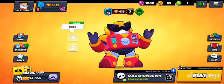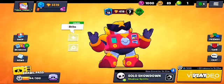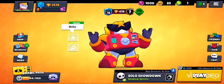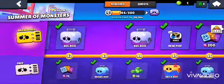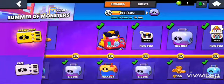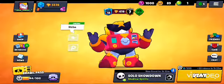Hi everybody, this is Trelos. Today I'm doing a Surge tutorial. If you don't know who Surge is in Brawl Stars, he's the guy I have on right now. It's easiest to get him from the activated Brawl Pass — you get tons of pins, big boxes, and mega boxes. On tier 30 you get Surge, and on tier 70, the last tier, you get Mecha Paladin Surge, which is just a skin but pretty cool.